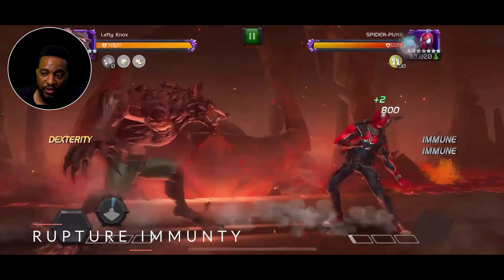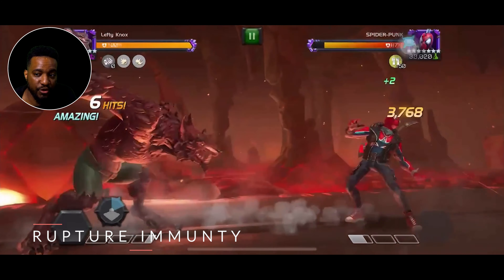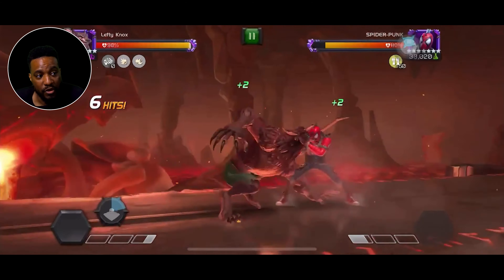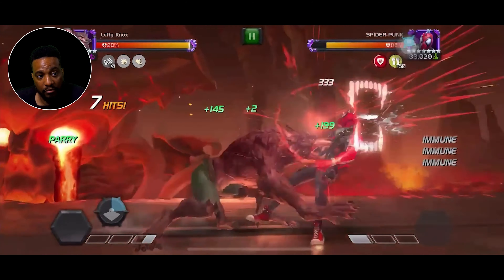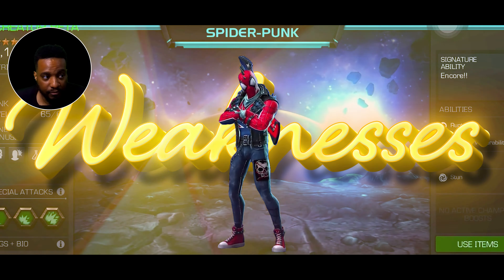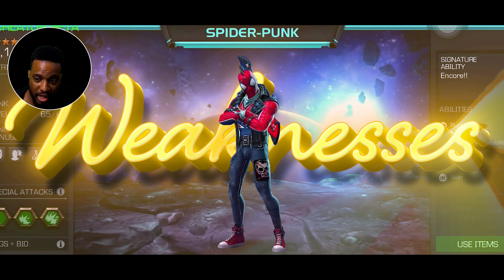Another one of his abilities: rupture immunity. Rupture immunity is still quite rare in the contest, and this immunity will allow Punk to deal with a few threats in mystics, such as Werewolf by Night and Renter. So he can be okay for Werewolf by Night and Renter especially — he's rupture immune.